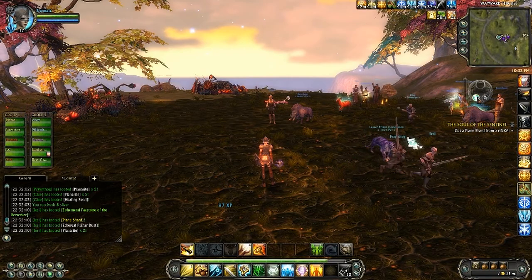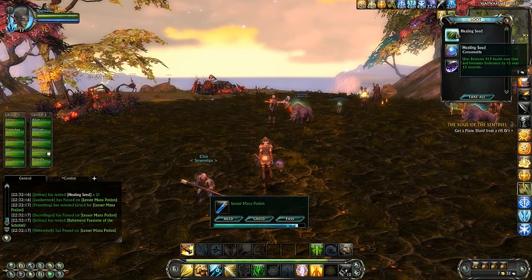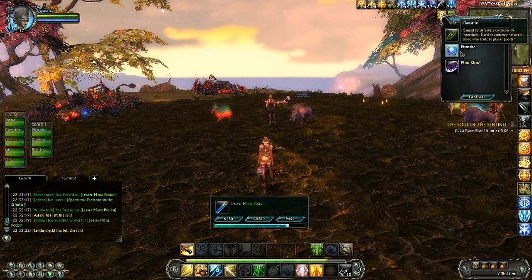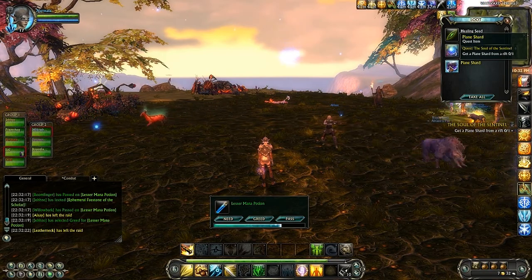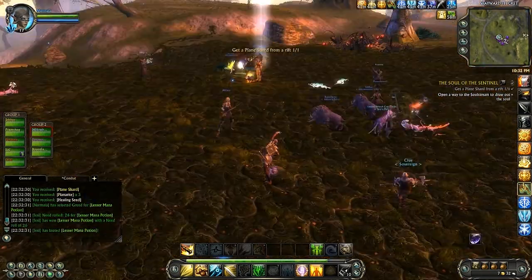And you get some loot. I got Healing Seed here, just a little on-use item — a little heal. Planarite, which is a form of currency. And a Planar Shard, which is for a quest that I have to change souls, to get a new soul added to my roll.